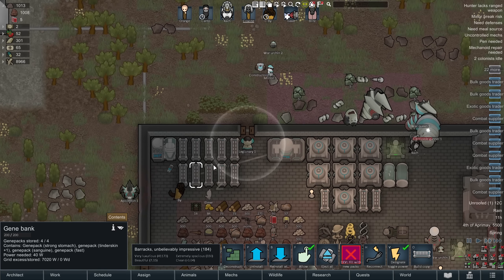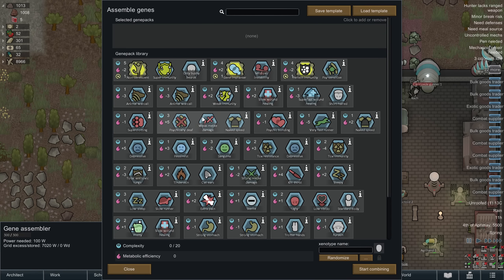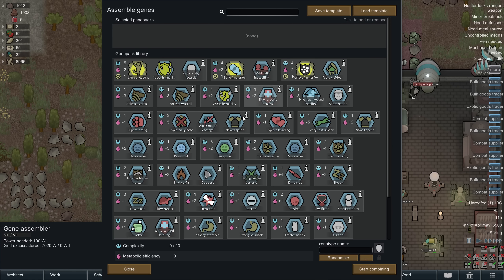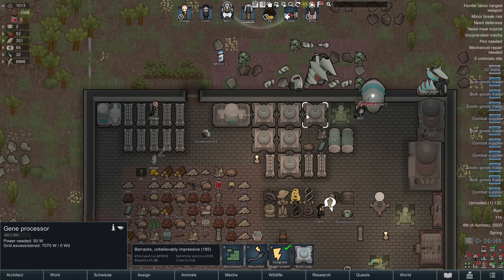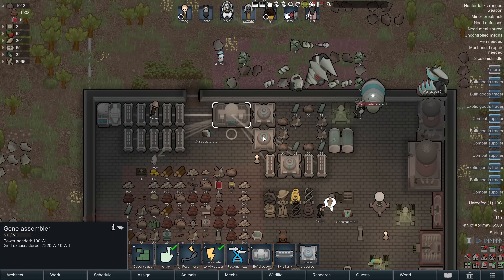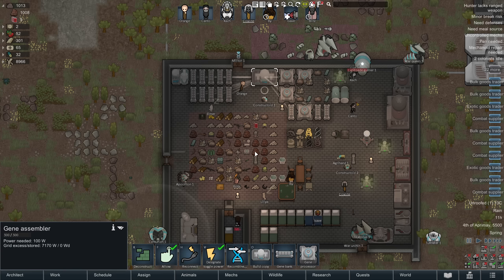Once they get in the gene extractor, they sit in there for about 24 hours. By the time it's finished they drop out and leave a gene pack on the ground. We randomly got animal war call, but you can get anything — that's the joy and frustration of it. You could end up with just brown hair, which is pointless, or awful at mining, or useful genes. Getting double combined stuff is very common. They stick that into gene banks, which hold the genes safely. You can see white lines going from the gene banks to the gene assembler — they need to be in range for the assembler to access those genes and combine them.